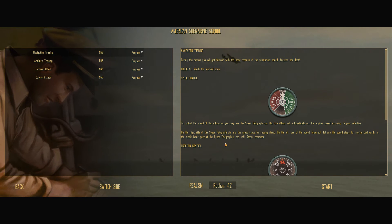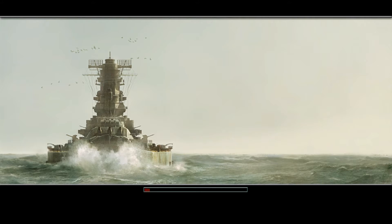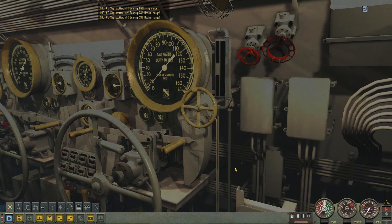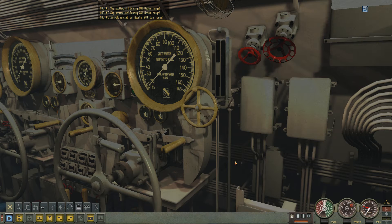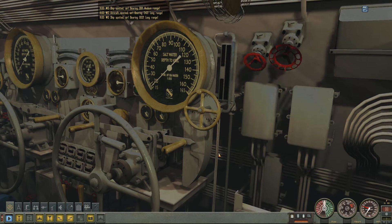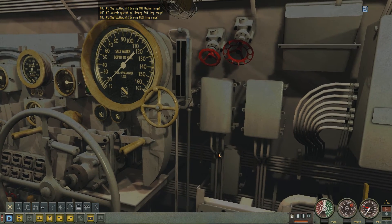But then my computer starts to lag a lot, like it was running a super graphically powerful new game like Cyberpunk. I could barely move my mouse. But this is a tutorial telling me what to do. I can spin my view around — I did not know that. I can use my gamer keyboard.